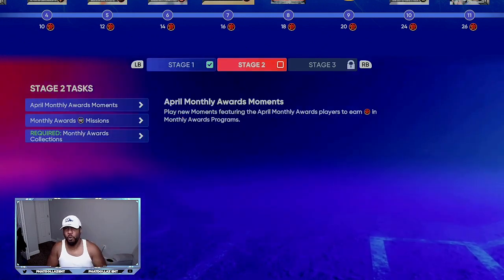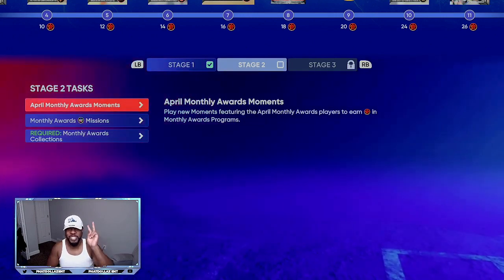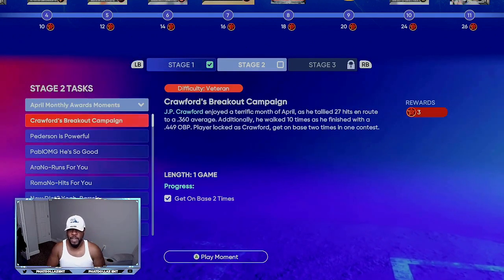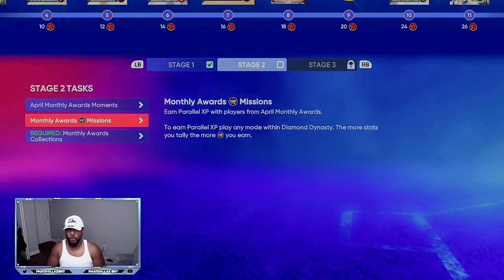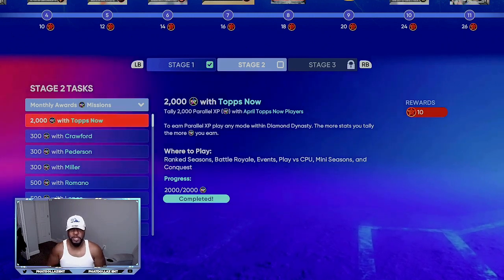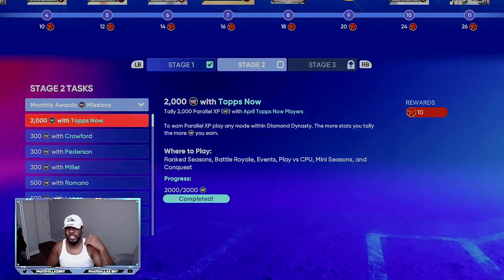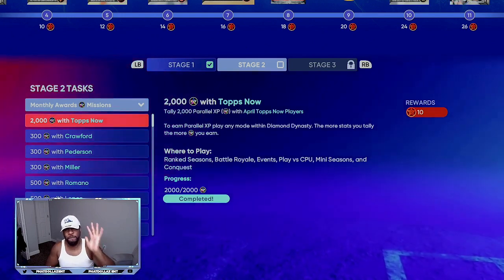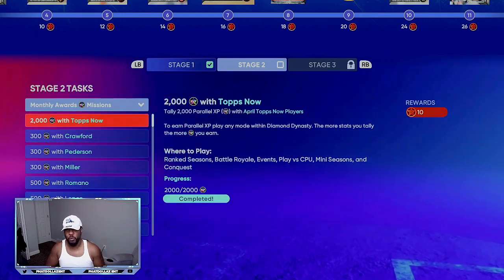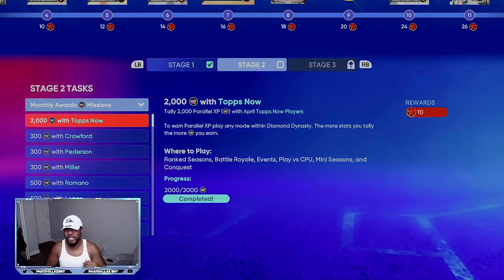Then you're going to move over to stage two and do the same thing. It's best if you have two different lineups set so you can knock these out the fastest. Always do all your moments and get all the points that way. For the missions, you're going to take pitchers first, and then you're going to try to do conquest — the mystery map. At the same time you are getting your parallel XP, and every time that you complete it in 25 to 35 minutes you are getting five free packs from the mystery map. So take the pitchers first — they are super easy to complete.